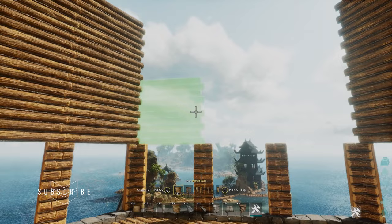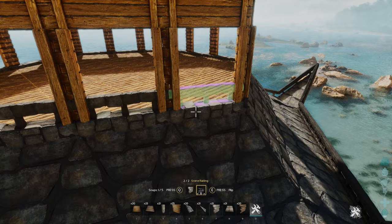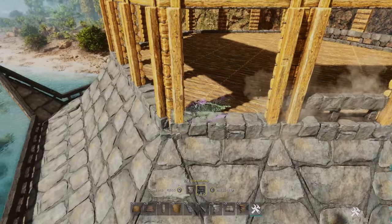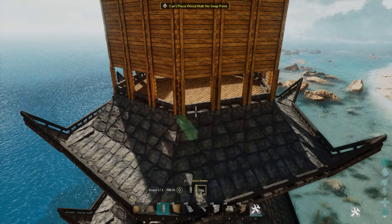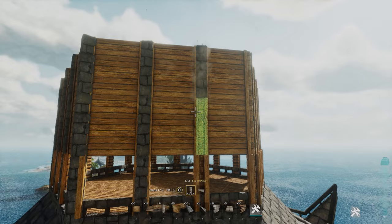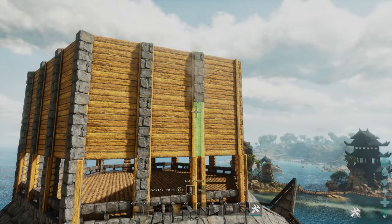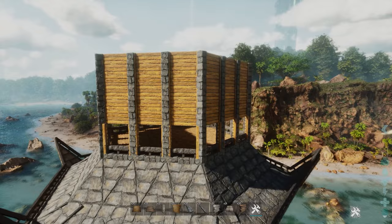That is what the walls should look like. Now again we want to add in some railings — make sure the stone side is up — and just go around all the way across so that we can't accidentally walk out of our little tower. Then to add some more detail, add in some pillars just to make it look a little bit nicer. Go around and circle the whole thing making sure we've got these pillars going on everywhere as a little bit of extra support and extra details.